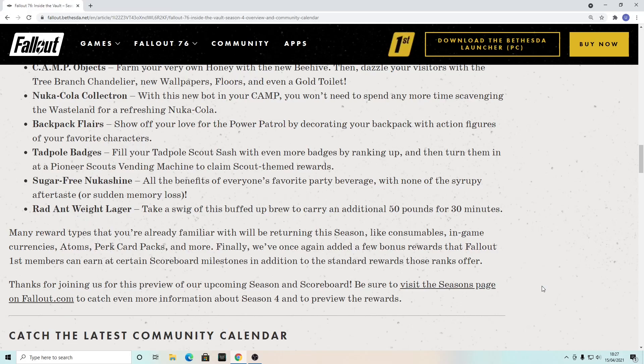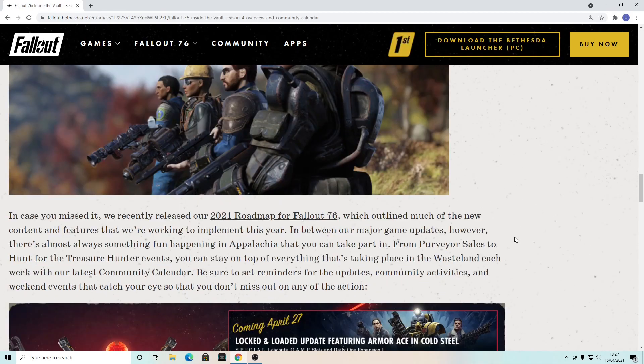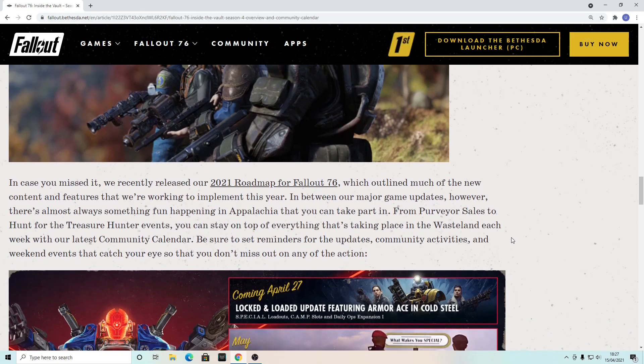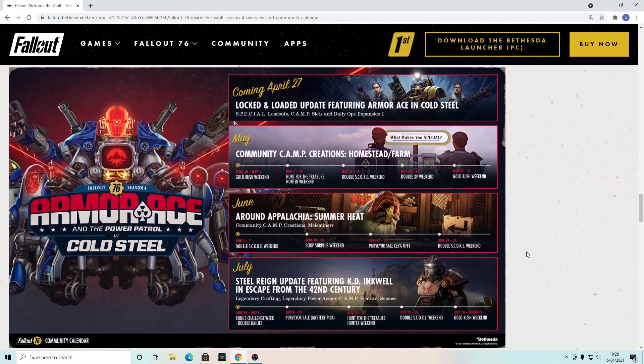There will also be a few bonus rewards for Fallout First members. Looking at the community calendar, we've got the 2021 roadmap for Fallout 76 outlining new content and features. On April 27th, the Locked and Loaded update arrives with S.P.E.C.I.A.L. loadouts, camp slots, and Daily Ops Expansion One. How many of you are excited about Daily Ops expansion?